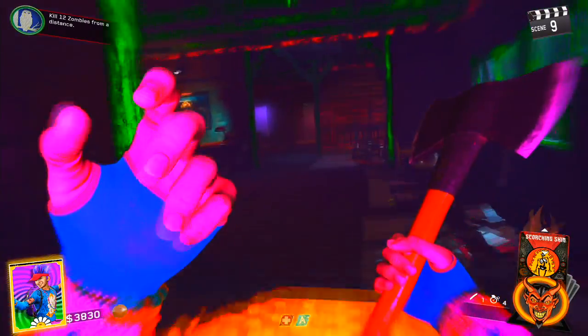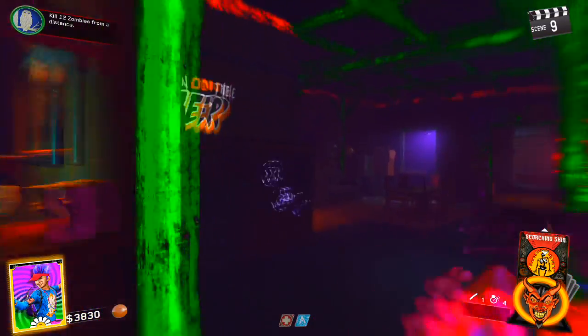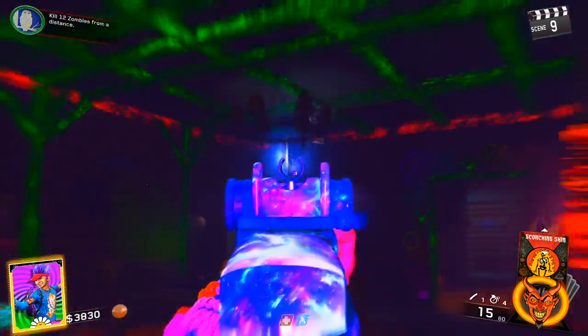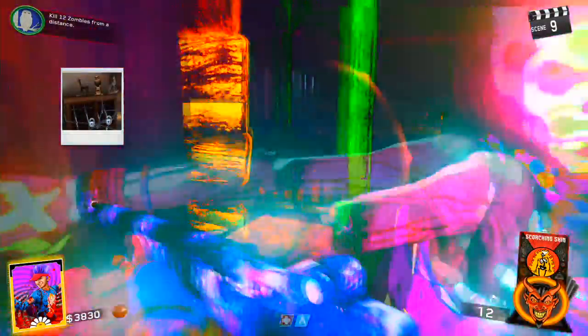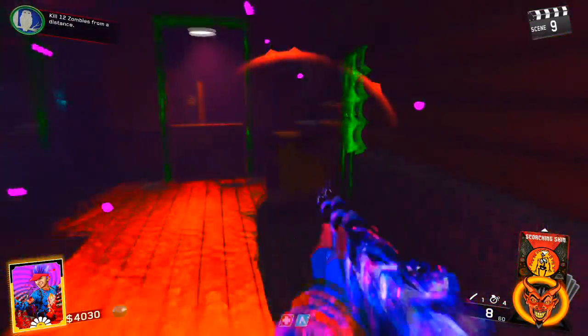Throw a hot dog at the deer wall on the other side of the room, just above the golf club. Throw your hot dog there, shoot it, then pick up the symbol off the floor. That's the first symbol of what you need to get the Vlad.